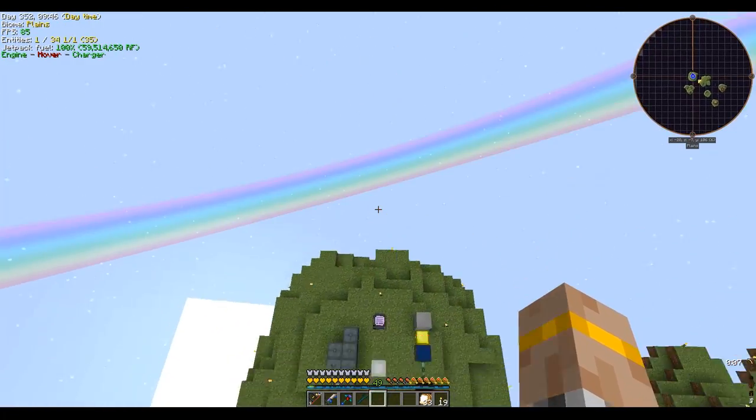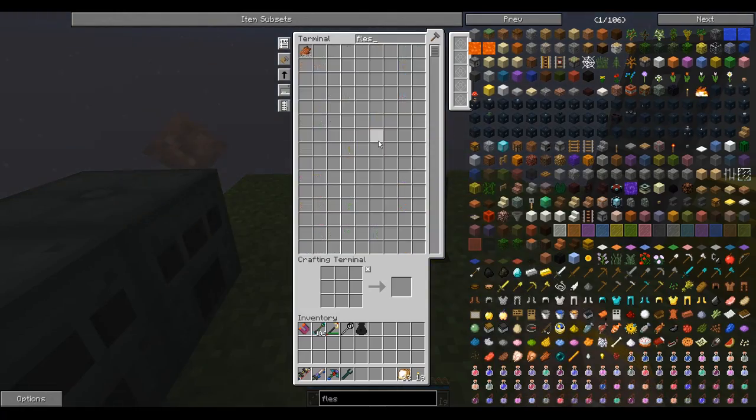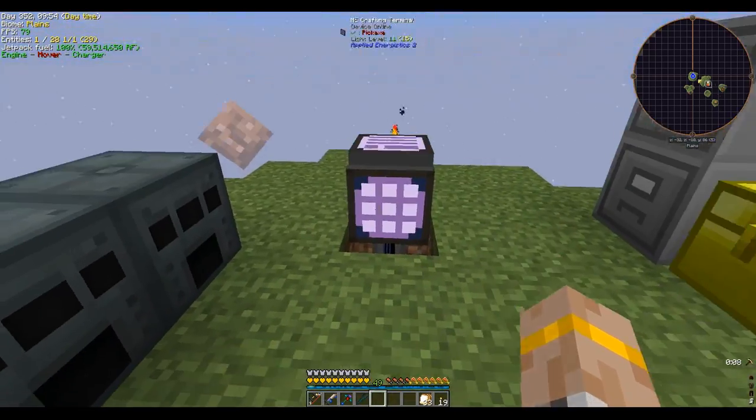If we hop over here, you can see that all of our mob drops — zombie flesh and so on — are accessible from here, which is pretty nice.